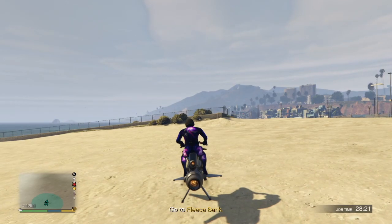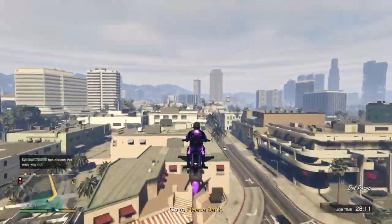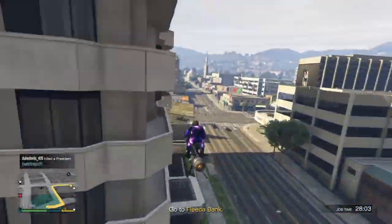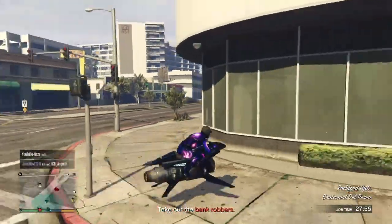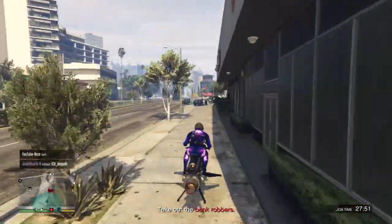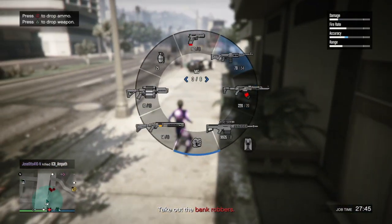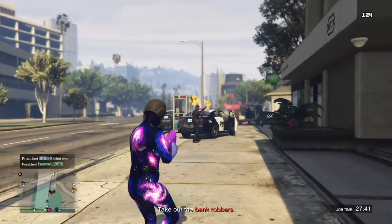It's best to do this if you have an oppressor — it's honestly the best way, especially for what you want to do after the glitch, which requires you to be in the air. Once you find where the robbery is located, pull up on them and kill everyone you see.